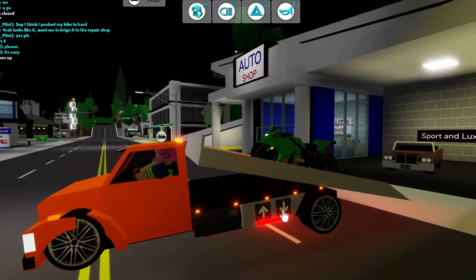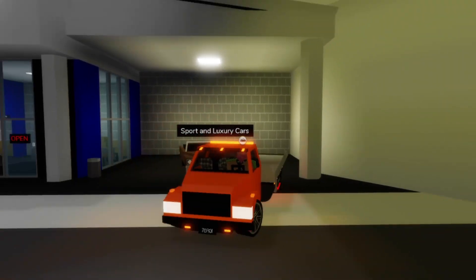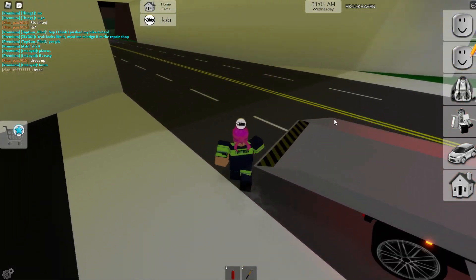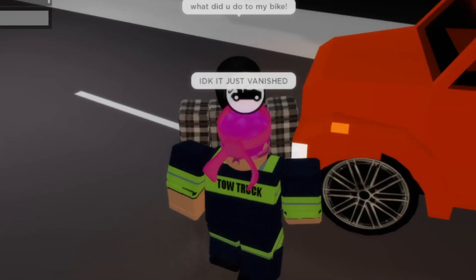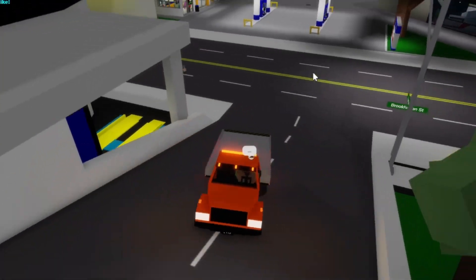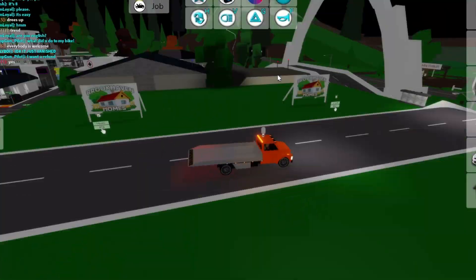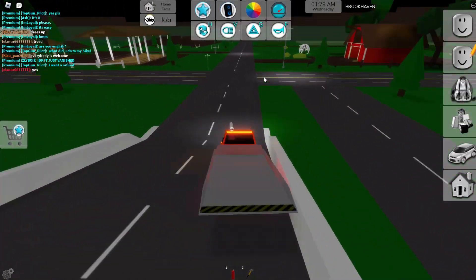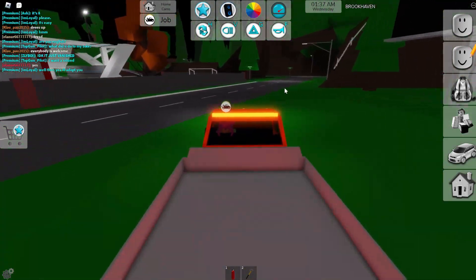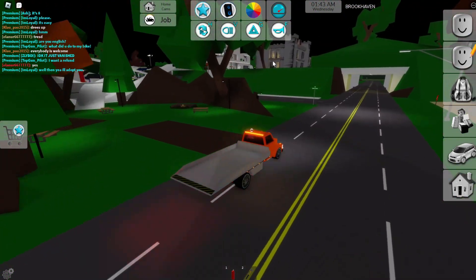Let's put it down here - there we go, perfect. Wait, did it just despawn? Where did his bike go? I think it actually just glitched - the bike just vanished! What did you do to my bike? I don't know, it just vanished. Let's drive off before he gets super angry. He probably wanted a refund but I don't have time for that. The bike just disappeared like a magic trick - super super strange.